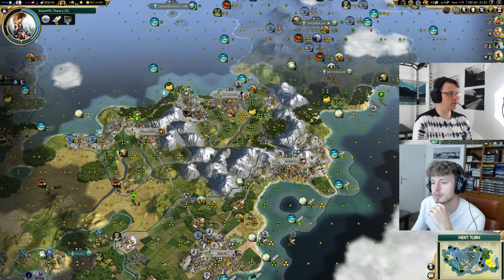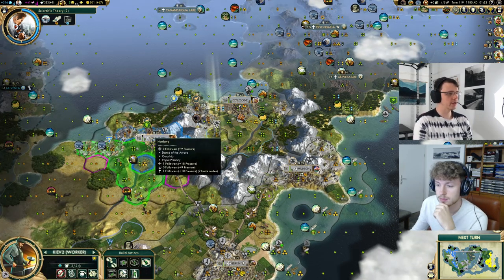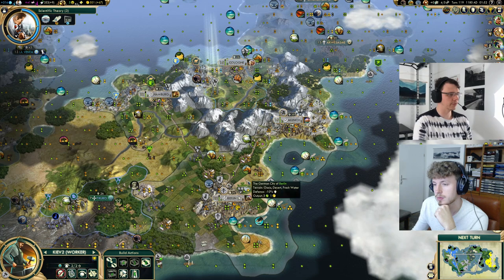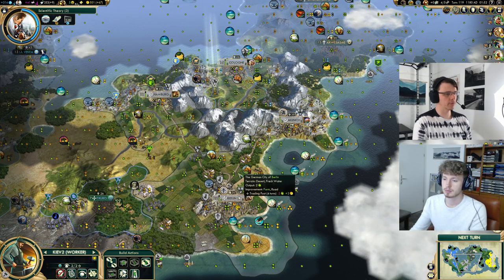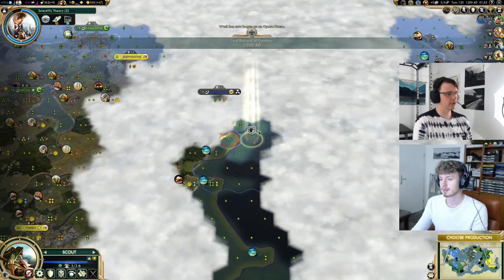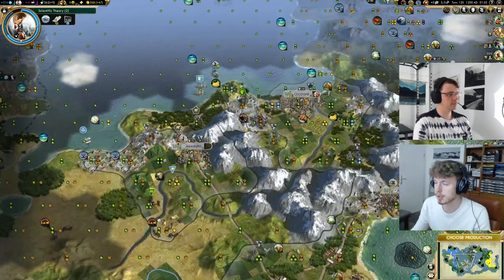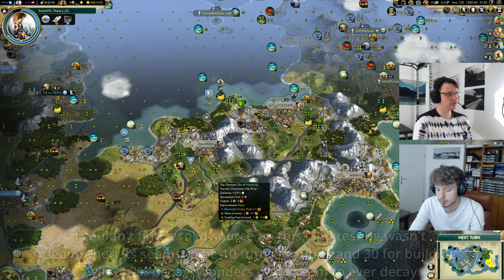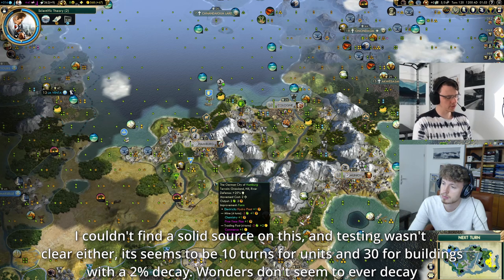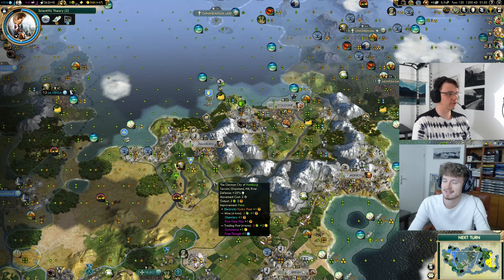That increases the value of our musicians guild. The timing also works well with scientific theory, our factory, and our coal connection — we're getting coal in three turns. The factory timing will be very important for our ideology, but our capital will be our quickest factory so we can afford to delay it one turn if we want to. We probably will here for the culture. The other option would be another unit so we could be less greedy, but I think we're okay. Coal next turn — perfect.